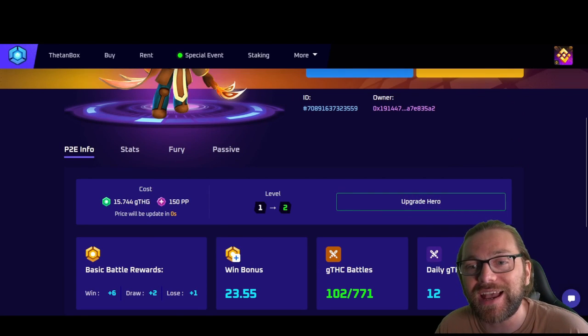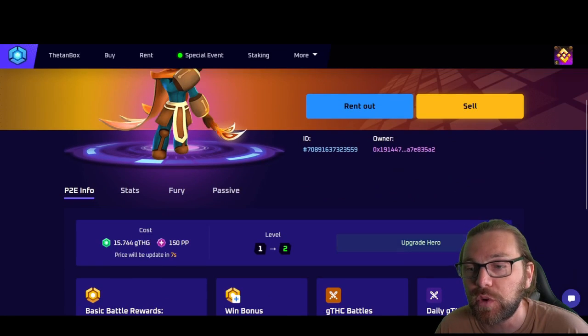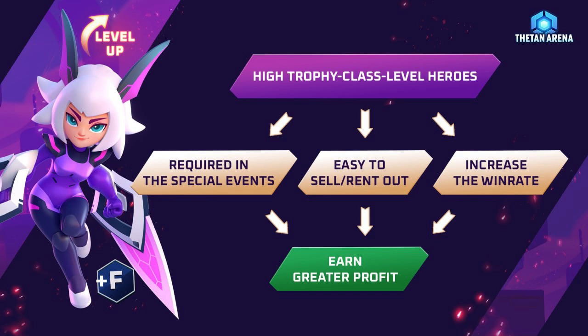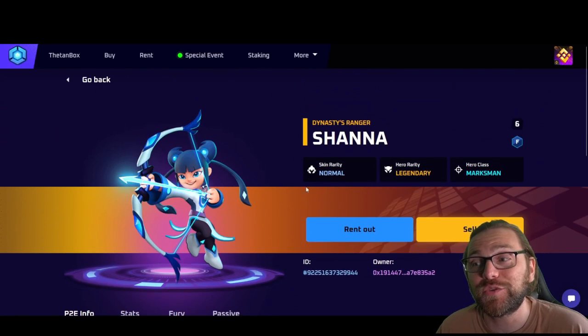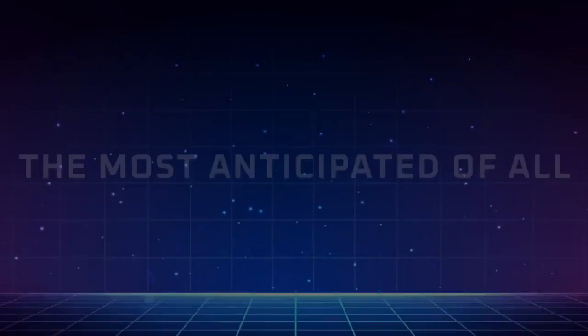Another critical thing is to upgrade your hero. You can see here they have different levels - level one, level three - and these can be upgraded on the marketplace website under 'upgrade hero'. This costs THG and 150 power points to level up a legendary from level one to level two, which will increase your character's stats. Having heroes of a higher trophy class and higher level will boost your win rate and improve your ROI, and they'll be in higher demand when you put them on sale.